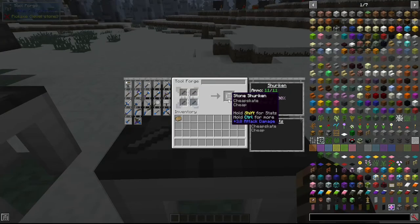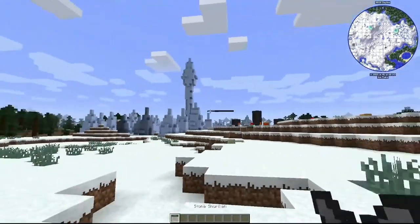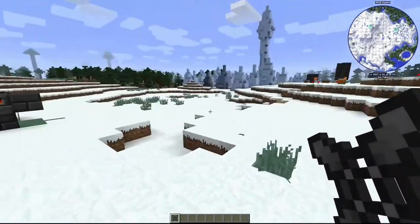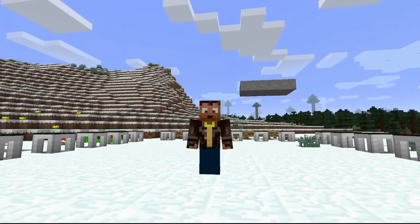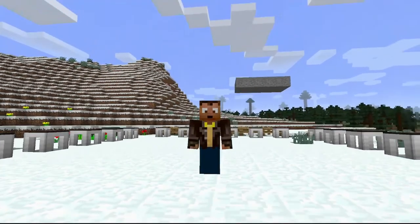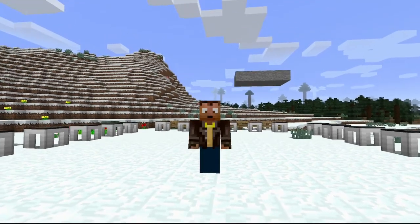The final thing we're showing today is the shuriken, made with four knife blades. It has 11 ammo and you can just throw them — they do a decent amount of damage and look really cool when thrown. I hope you guys enjoyed this video. This is part three of the Tinkers' Construct mod review — be sure to check out the last two parts. See you next time!